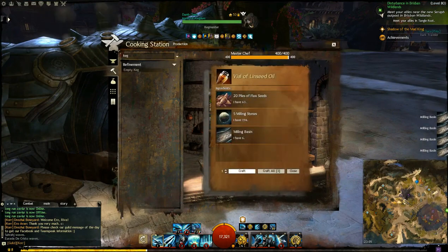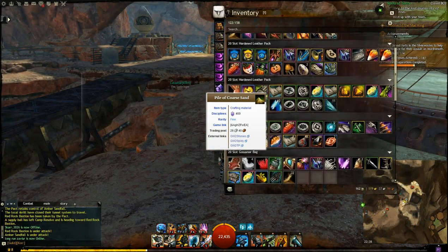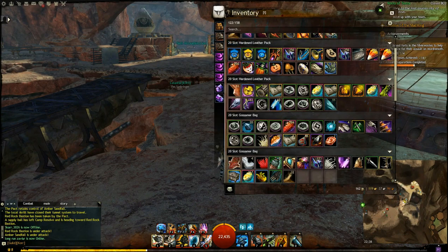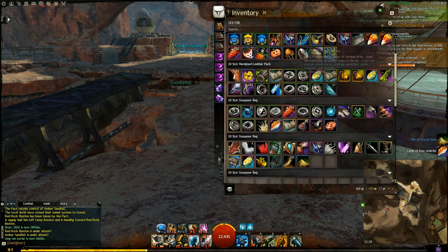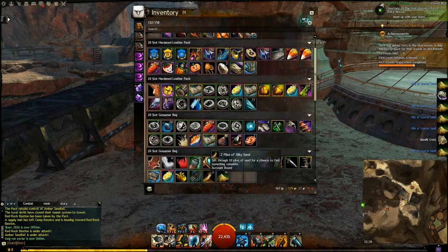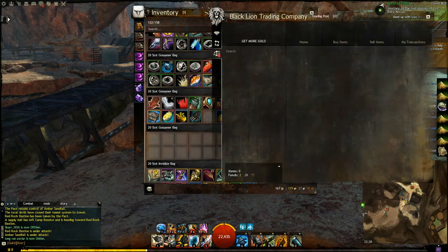The next thing you can make is the glass mugs. You're going to need lumps of glass, and to get these you need piles of core sand. Core sand is actually quite expensive on the trading post, but you can get it very easily by going to the Silver Wastes and running any of the events there. The events reward you with piles of sand, and as you sift through them you get quite a lot of core sand — around a 50% drop chance in my experience. To make one mug you need 12 piles of core sand, and one mug sells for around five gold.